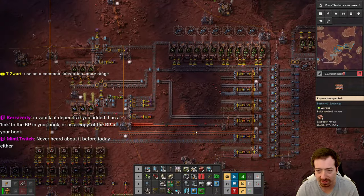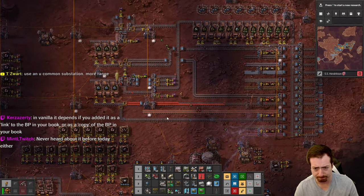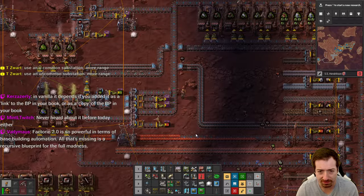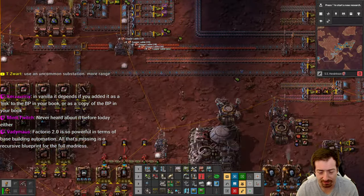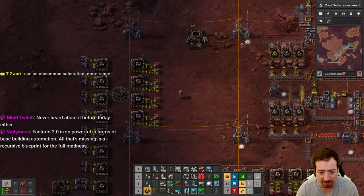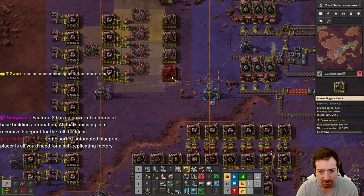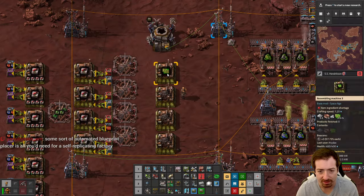I guess we make more speed modules for now. So cool — it defaulted to what is a minute of production because that's four craftings. Back to playing the game. We need more green circuits, I think. So I'm going to take what is excess iron and excess copper cable and make some green circuits somewhere — maybe with beacon support so we can go real fast.